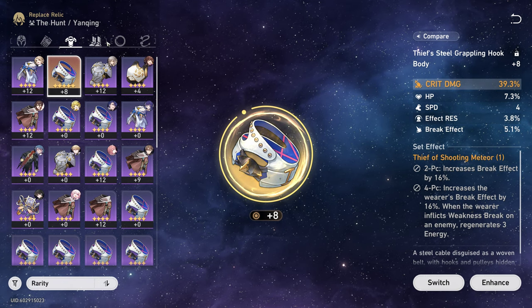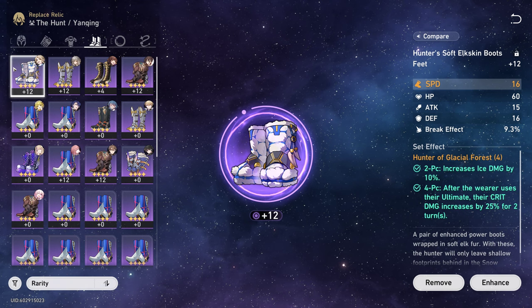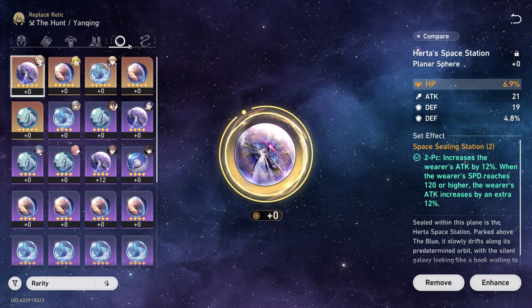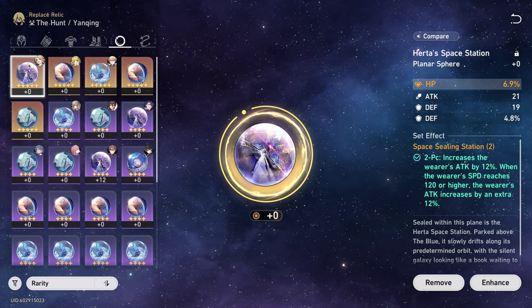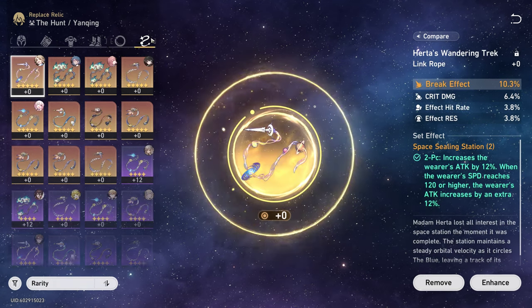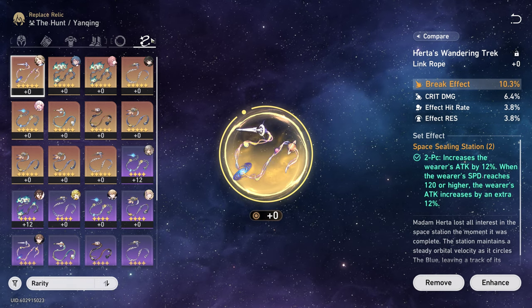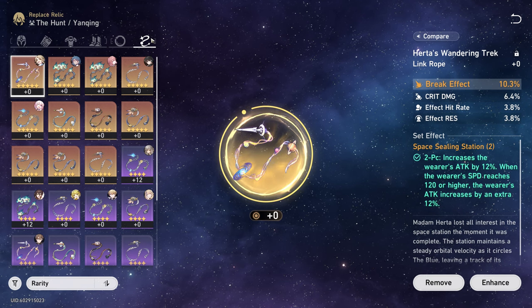For main stats: for the body, you either want crit rate or crit damage. For the feet, you either want speed if you need it for In the Night, or attack to increase your overall damage. For the sphere, you definitely want ice damage. For the rope, you can either go energy recharge to spam ultimates and keep the ultimate buff active all the time, or attack to further increase your damage across the board and not just on your ultimate.